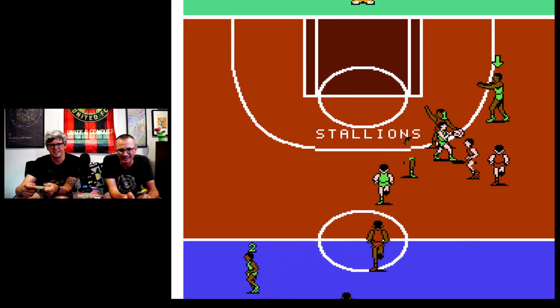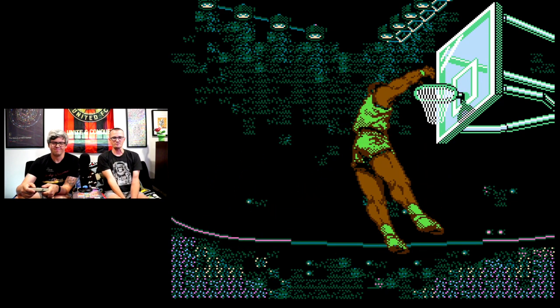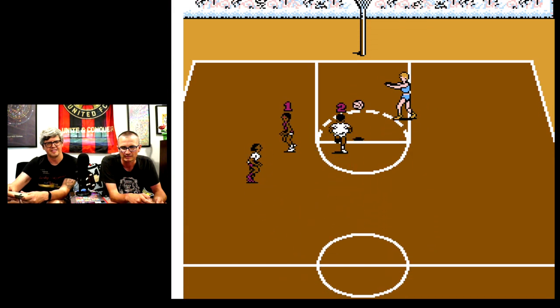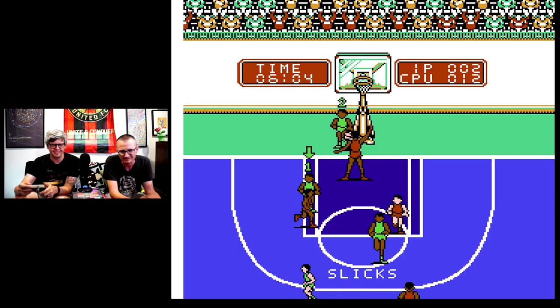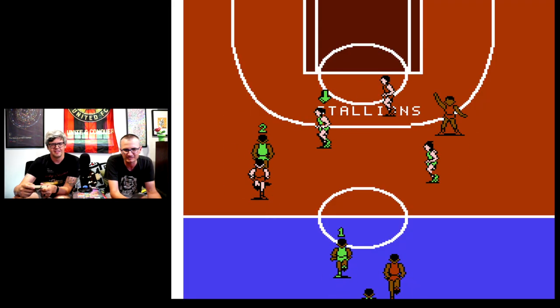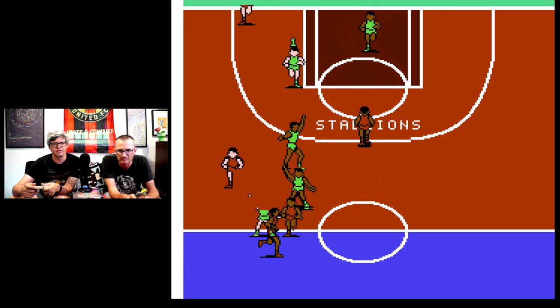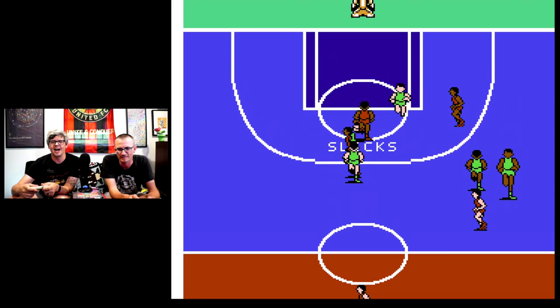Unlike Hoops, this is a full 5v5 match, with you and your partner each controlling a player that rotates between you depending on who gets passed to. All-Pro Basketball has one massive flaw: it's full court, but it only shows one half of the court at a time. When you head to the bottom of the screen, the playing field reverses, and now instead of running down you're running up. So essentially it's still half-court basketball, but with this bizarre mechanic to try and fool you into thinking it's a full game.